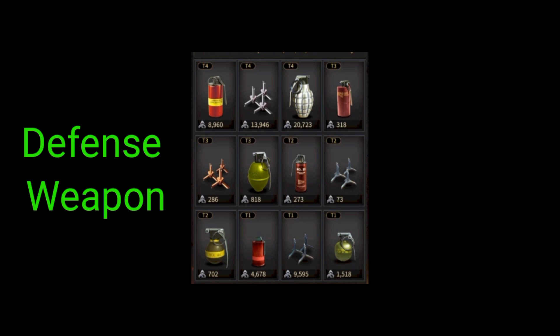Defense weapons can be built at the security center and can be used to defend the turf. If you have no crew members inside your turf, the defense weapons won't work. Crime operations refers to the group of crew members you send. You can increase the number of crew members in your ops by upgrading your diner, investing in contracts, hitman research, and vigilant. VIP 8 and above buffs will also improve the ops capacity.